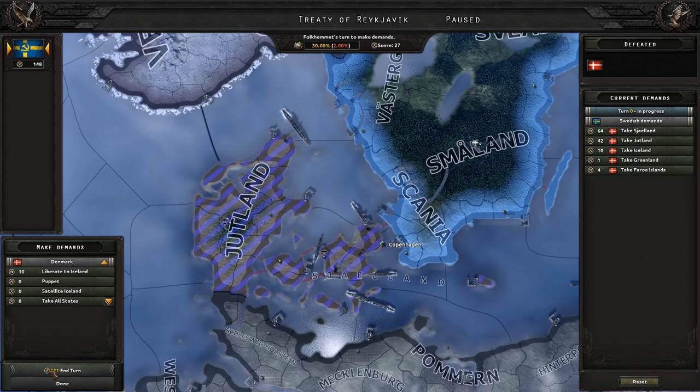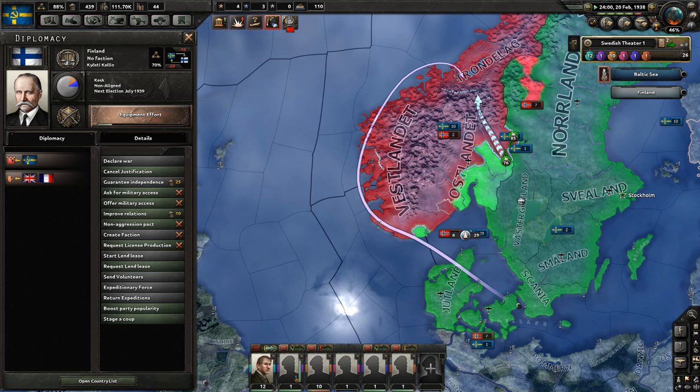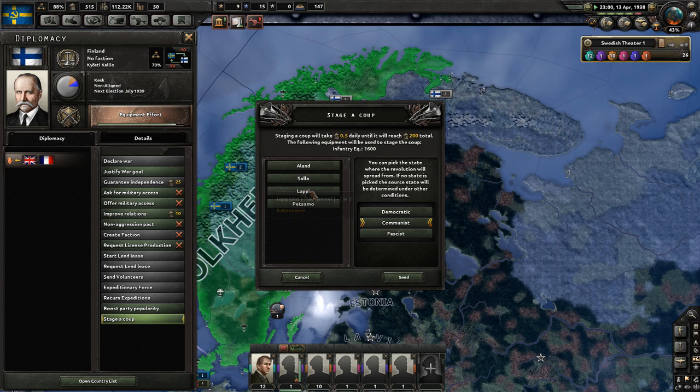Next is the invasion of Norway — it doesn't really matter what you do here, just capitulate them and annex or puppet them. As soon as you're at war with Norway, start justifying against Finland. Of course they will get guaranteed by the UK and France, but that's exactly what we want. As soon as they're guaranteed, stop the justification.